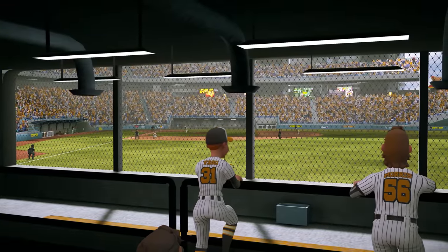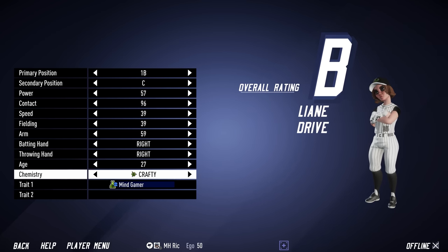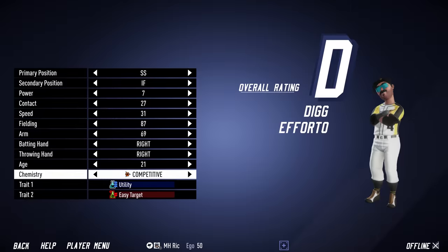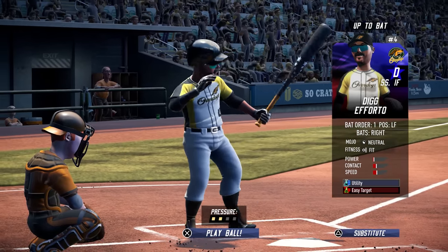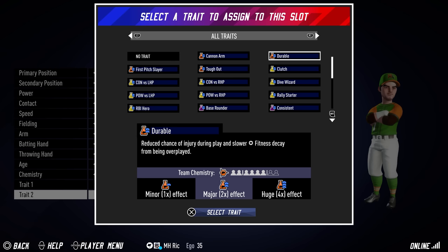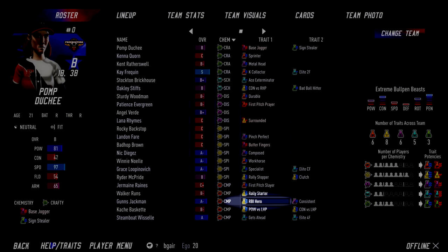Here's how it works. Every player in SMB4 is one of five different chemistry types, such as spirited, crafty, and let's not forget about everyone's favorite Overdog and his competitive chemistry type. Every trait in SMB4 is also assigned to one of these five chemistry types. For example, RBI Hero is a spirited trait, while the new Sign Stealer trait is crafty.